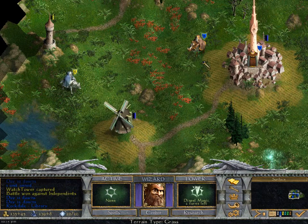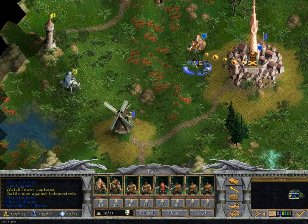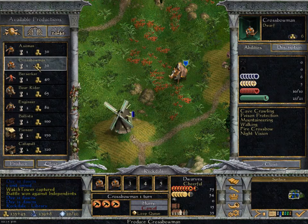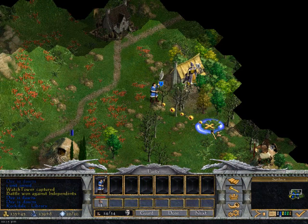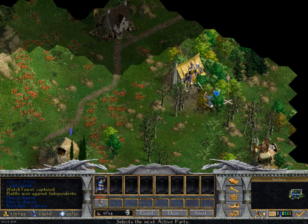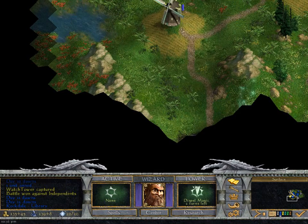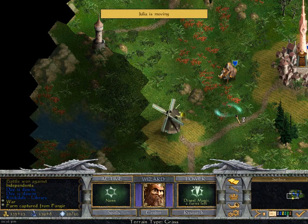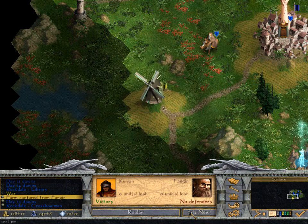We're gonna load up our army - I know that leaves the city vulnerable, but we're gonna fix that. All parties have moved; let's end our turn. He's declared war on us. That's not surprising. We're going to go take our windmill back, but we're out of movement points.